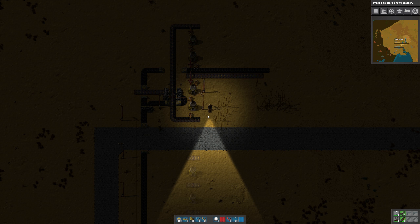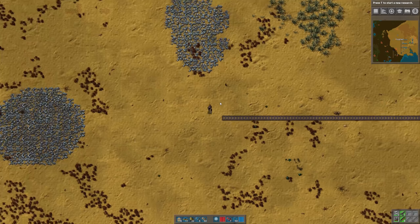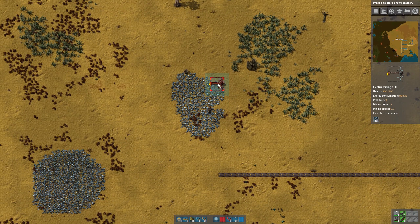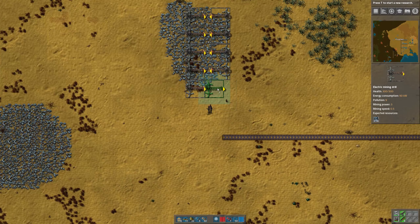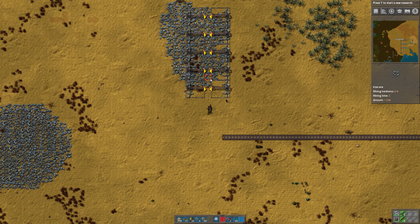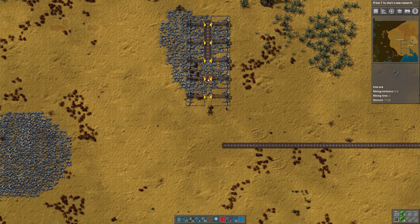I'll show you a quicker way this can be done. Let's put down our power poles here. Now if we put down the power poles first for the next row, then we can just click and drag the furnaces, and it should theoretically be faster to do it that way. Since they can't get placed where the power poles are, that makes it a little bit quicker. And then we just lay in the belts.